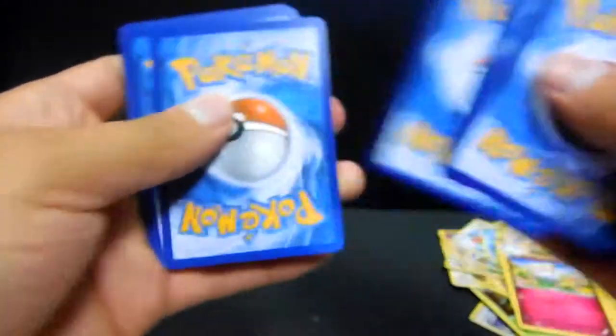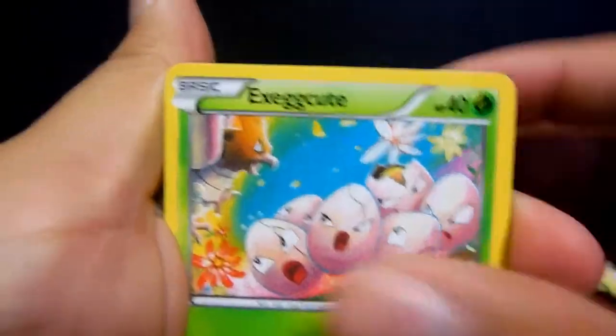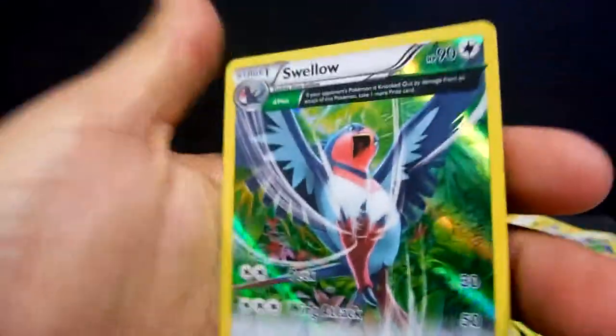Let's see if we get anything good pretty soon — all these pulls have been pretty lame. We have a Dustox, a Winona, Forretress, Swablu, Bagon, Exeggcute, Fletchling, Pikachu, Tropius reverse, and a Swellow holo. There is another holo!